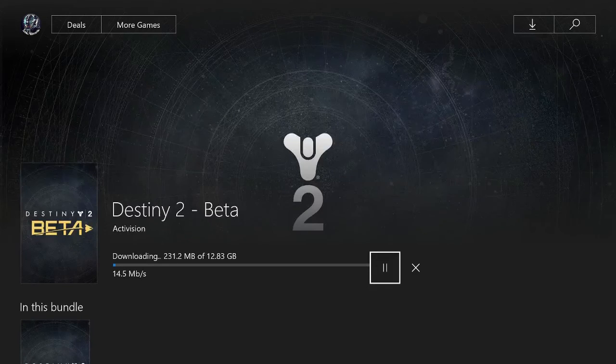Then you actually have to wait, because it's going fairly slow. At the moment I'm only getting anywhere between 10 and 12 megabits per second. The file size is 12.83 gigs, so it is a decent chunk of a file, especially for a beta — it's not too bad at all. Basically, like I've said, it is only preloaded.